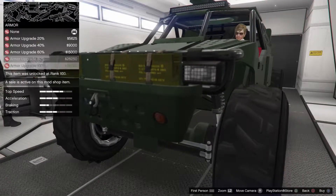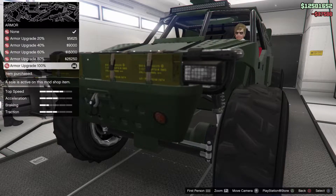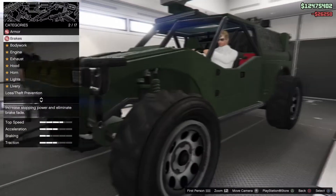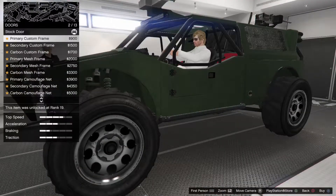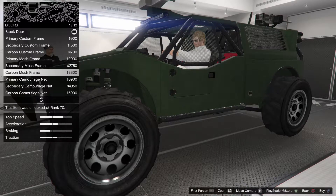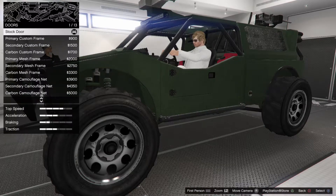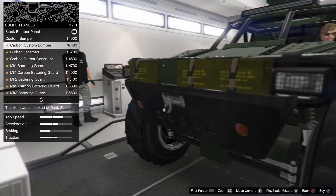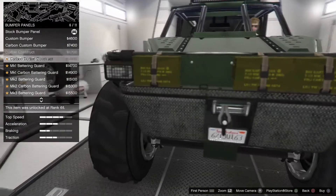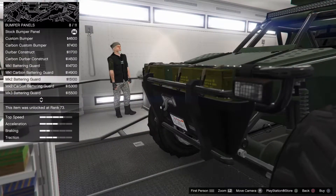We have sped up the gameplay here to move things along, but as you can see we're going through the usual upgrades - we've applied the armor, we've applied the brakes, and now we're going on to the more unique additions to this particular vehicle. You can see we have an option for windows there, and there are some additions to the front bumper to be made as well.